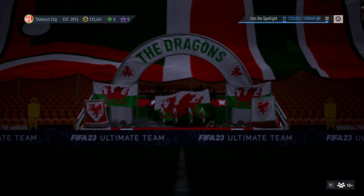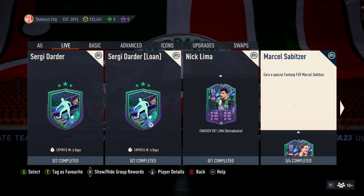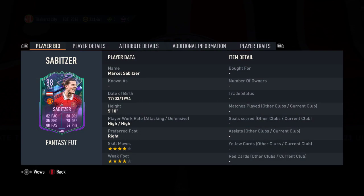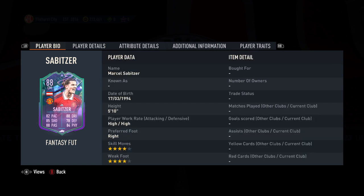Squad building challenges - let's see what we've got. Dardo is there for a while. Nick Lima's there. We've got a Marcel Sabitzer. Now, this could be interesting because Man Utd are in good form at the moment, bar the Liverpool results. Obviously they won last night or the night before. But Sabitzer at 88.